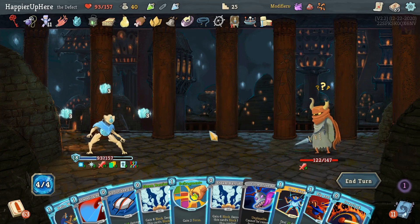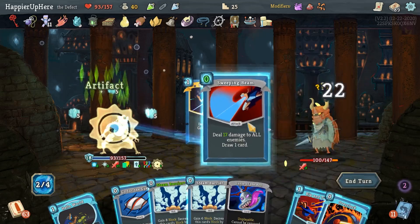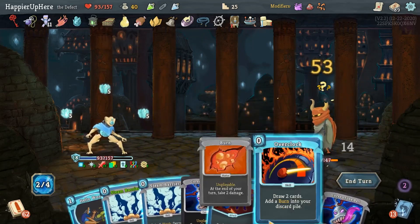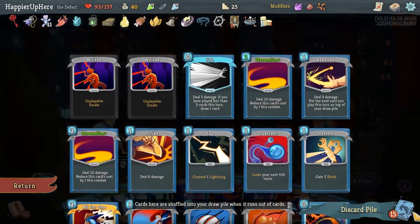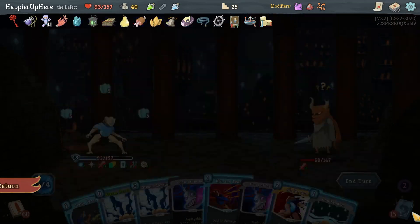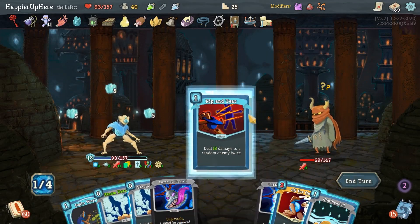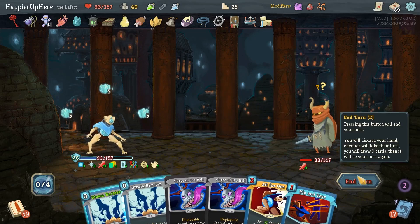I'm fully defended here. Look at my great opening hand - let's do the Fragment, Core Surge, Sweeping Beam, Go for the Ice and then see what the Overclock gives me. I guess I can do All For One - it would just give me an FTL and Go for the Ice. Maybe Rip and Tear is better. Let's see what Hello World gives me - Cool-Headed for nothing.